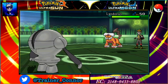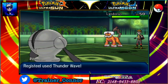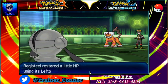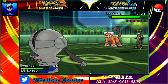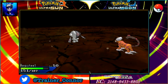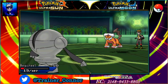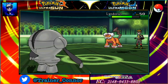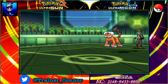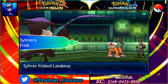It goes into Landorus — I forgot all about it. I was trying to paralyze Jirachi, but he ended up switching out, so I can't really do that to Landorus now. Landorus has Earthquake, but I am a bulky Registeel. I go for Iron Head — and that sucks, because I target Landorus while it's holding a Rocky Helmet. Bad news bears for Registeel.